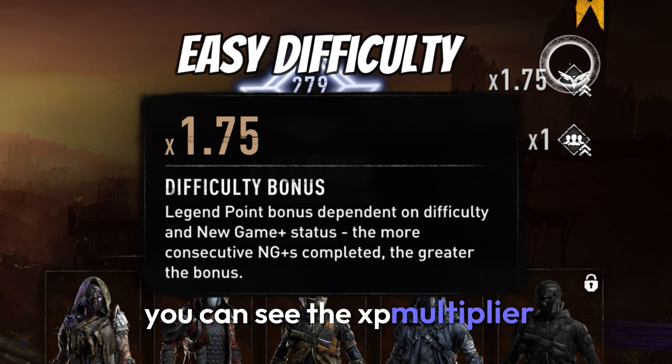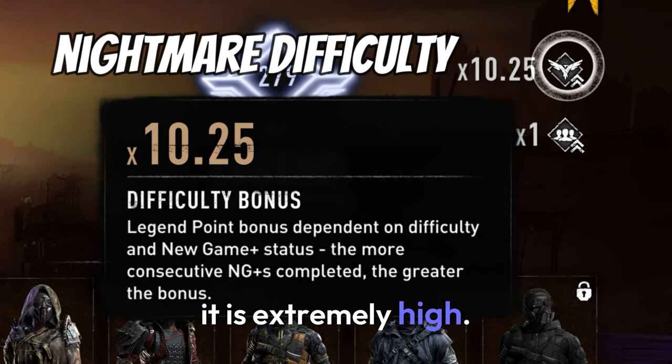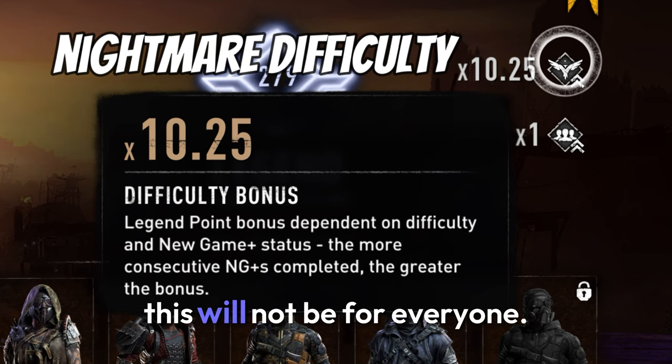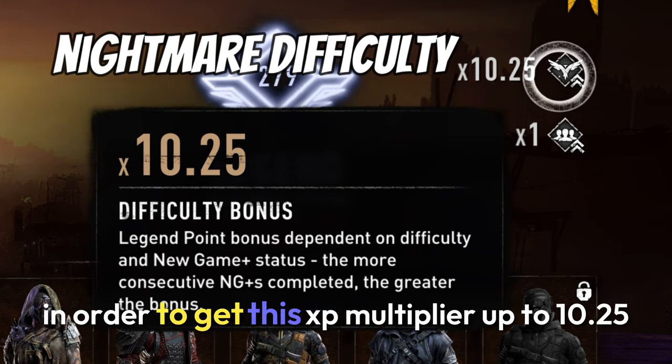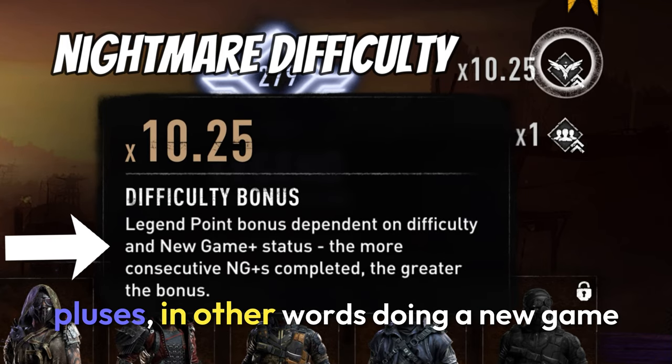Here you can see the XP multiplier. On easy it's pretty low, but when you set it on nightmare it is extremely high. You can see here mine is at 10.25 on nightmare. This will not be for everyone — in order to get this XP multiplier up to 10.25, you will need to do consecutive new game pluses.